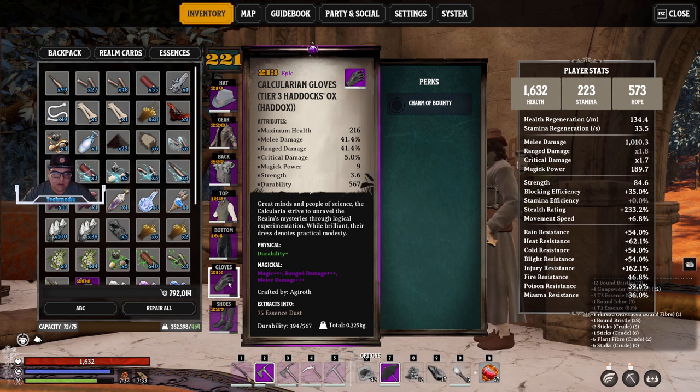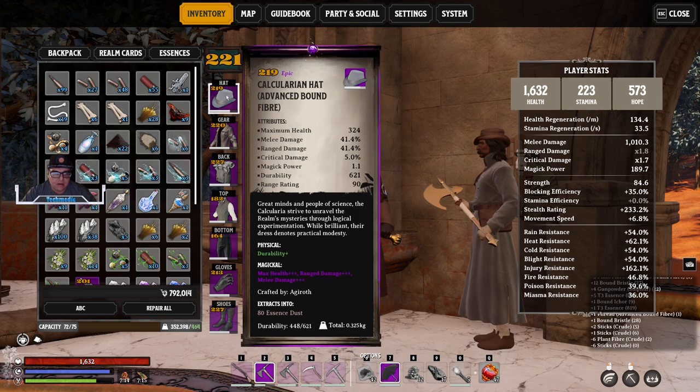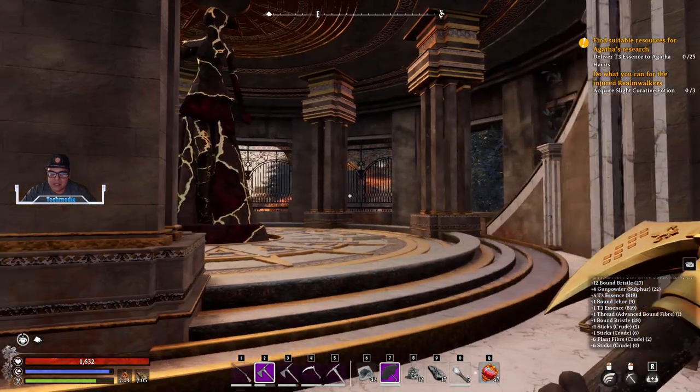I could put more durability or something else, but I chose magic to increase it by 15%, range by 15%, and melee by 15%, which gives me a total of 41.4% per piece. That's 41.4% here as well, so that's going to be an extra 83% or so melee and range damage combined, which is devastating to the enemy.